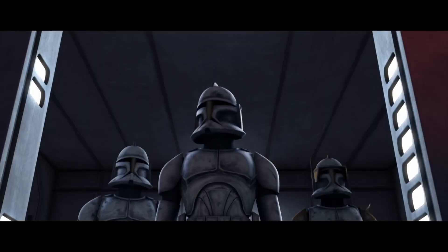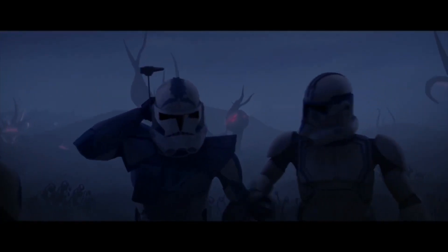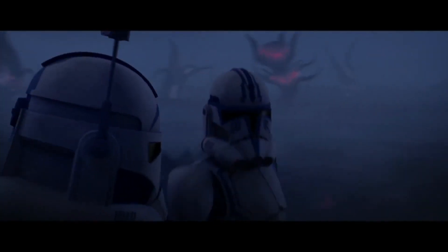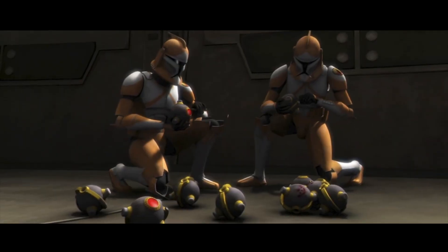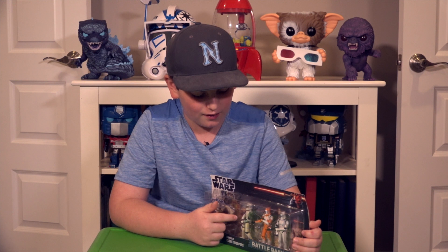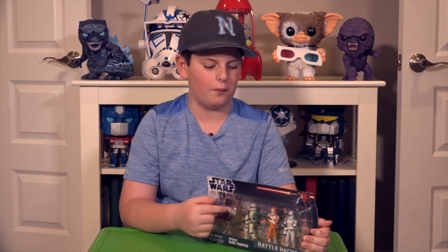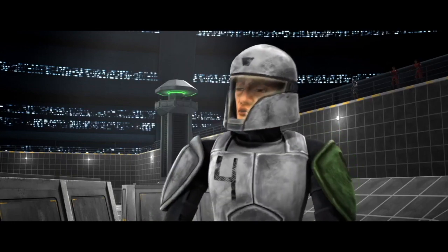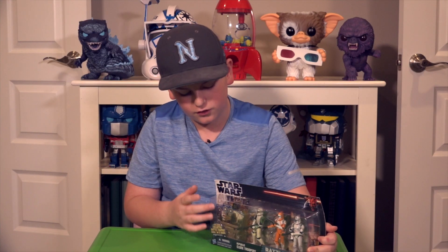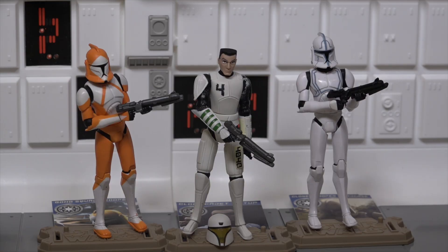This is Hardcase, and he is one of Captain Rex's friends. This is a bomb squad trooper — they turn off bombs so they won't explode. And this is Cutup. He's in his training outfit on Kamino so he can become a clone trooper. Okay, I spoke too soon. This battle pack comes with three cards of each character with a cool stand. So let's go ahead and open it up.